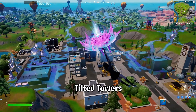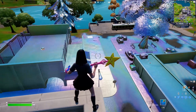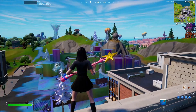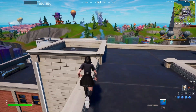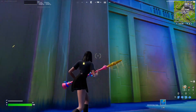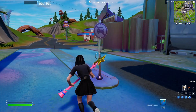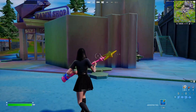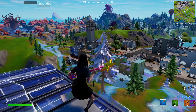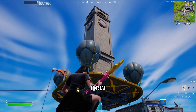The first big change is that Tilted Towers is now Chrome. Flying Big Ben is also new in the update.